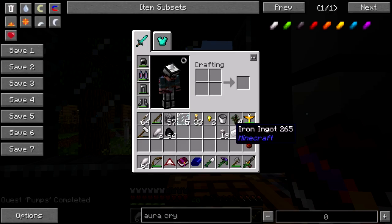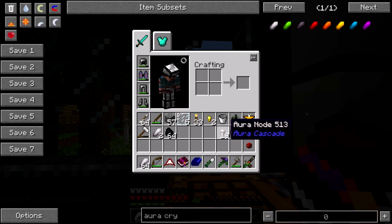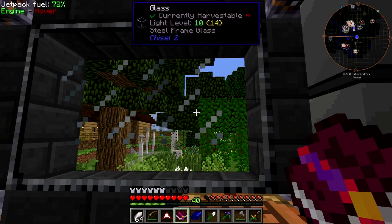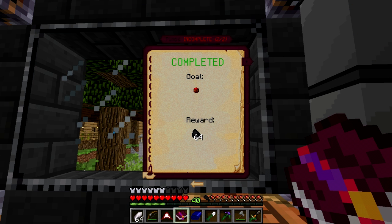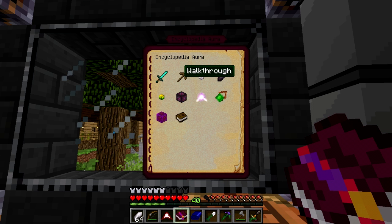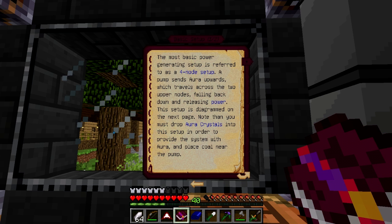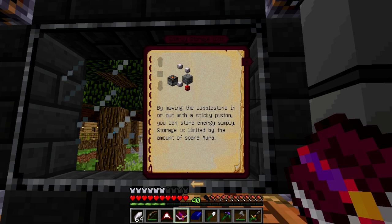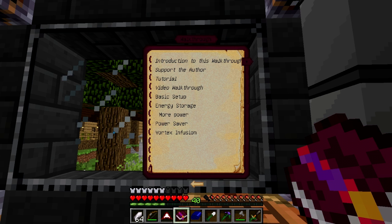How many pumps did I get? Just one. What else did it give me? Oh, coal — it gave me coal. Oh, there's more — a furnace! Walkthrough, basic setup, energy storage. But why, why am I doing this?